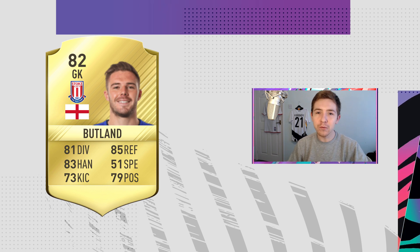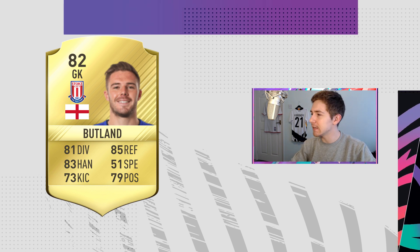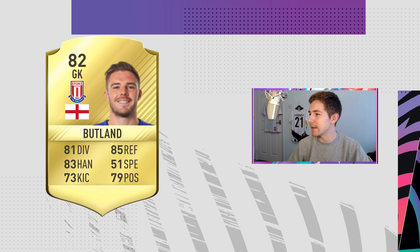In FIFA 18 Bakayoko had a hyperlink to Kanté, so literally everyone — most teams had at least one of them in their starting 11, and a lot had both because of how easy they were to link to good players. Jack Butland is another player who's had some pretty OP cards over the years, but this one in particular stands out in my mind — it was a nightmare to come up against.